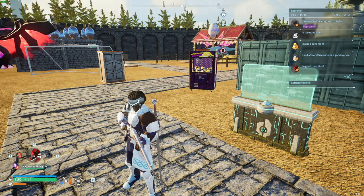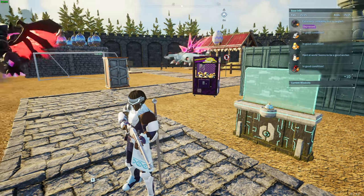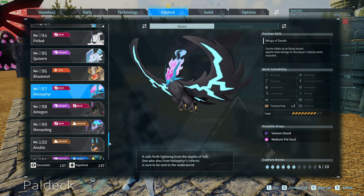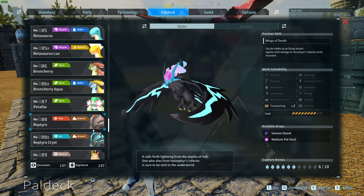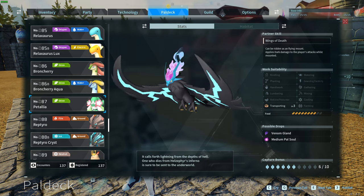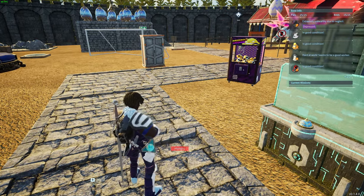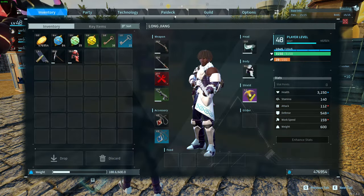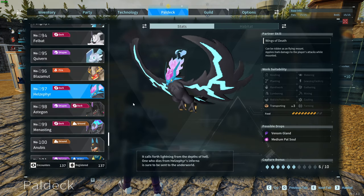In this video I'm gonna show you all unique combos that are in the breeding farm in Palworld. Some PALs can be breeded using various different PALs together, but also there are some that can be made only by combining one specific parent with another. There are in total 28 different combinations and I'm just gonna show you through the PAL deck which PALs you need to use and what you will get out of it.